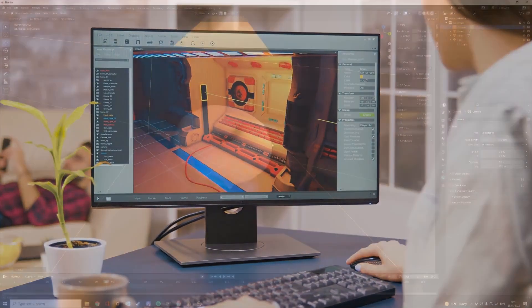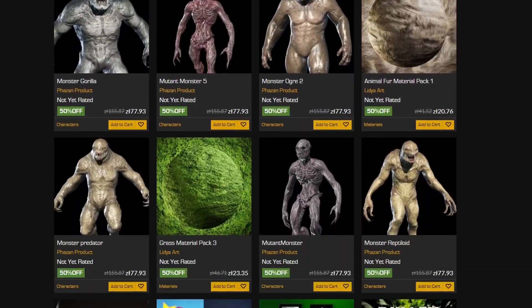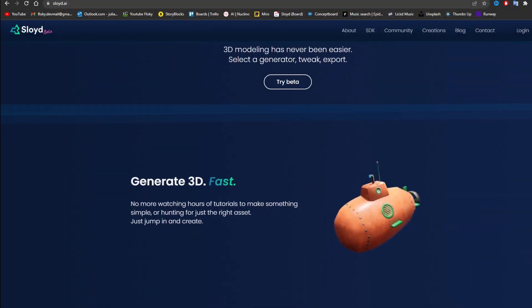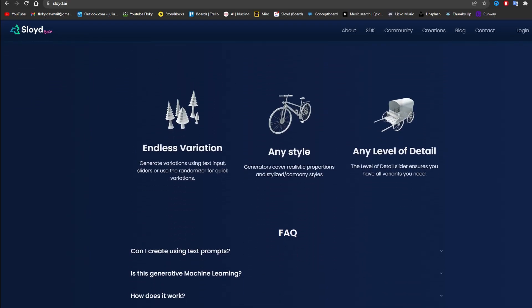As a gamedev, I spend ages either modeling assets myself or trying to find and match together different asset packs. But with this new tool, I can literally speedrun that part with no issue. Let me show you how by speedrunning the creation of a minigame.